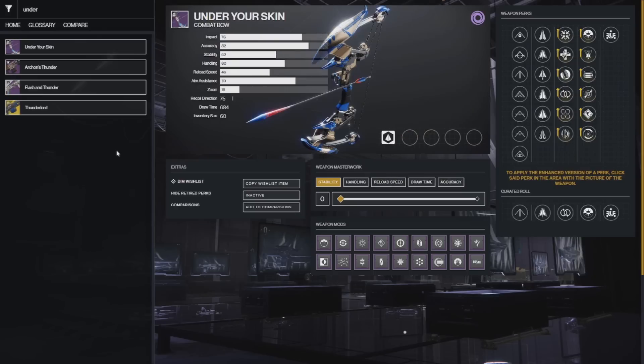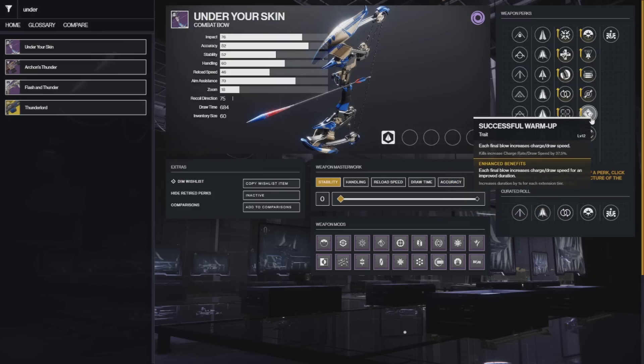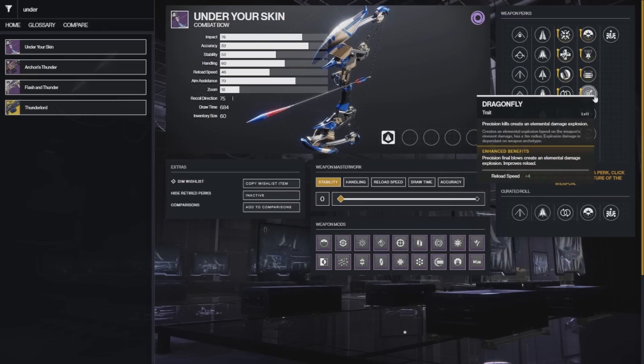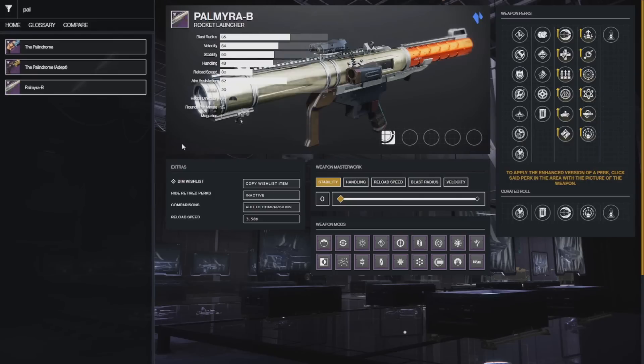At number 3 we have Under Your Skin, the Void Bow you can craft this season. For general gameplay you can run Archer's Tempo plus Successful Warmup, resulting in an extremely low draw time — almost like Hush — paired with Volatile Rounds for a really good combo. For harder content I like Archer's Tempo plus Adaptive Munitions to break all shields, or you could try Dragonfly. Overall a really good bow for both Void 3.0 builds and endgame content.